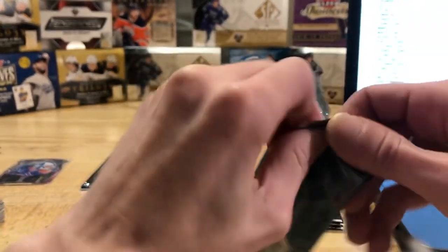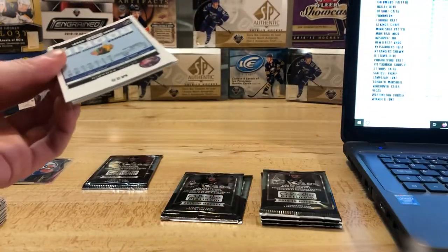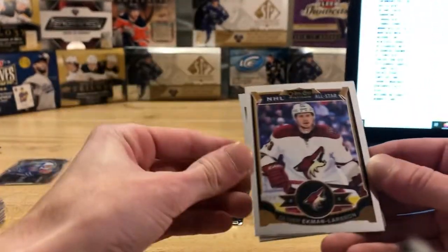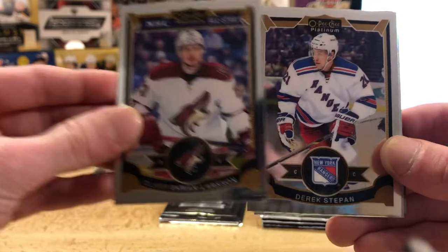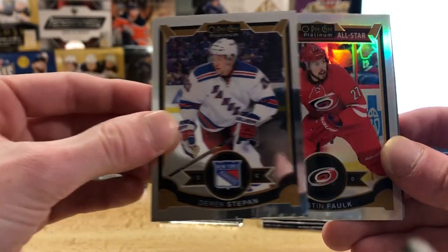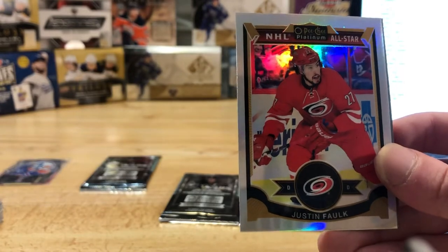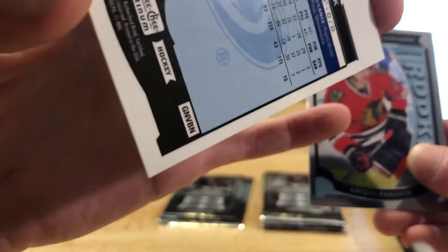So we got an auto in here somewhere, maybe potentially two. You think so? Yeah, you have been on a bit of a heater so you never know. Get that pack garbage in there. Ekman-Larson base card. We got a Derek Stepan base card. Another rainbow here — Justin Faulk for the Carolina Hurricanes — so that one's not numbered as well but it's going to be a nice little Faulk rainbow there. Carolina's Luke.